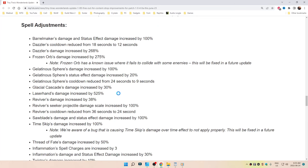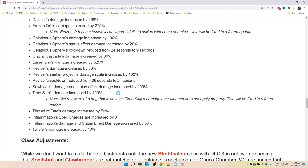Spell adjustments: Barrel Maker's damage and status effects increased by 100%. Dazzler's cooldown reduced from 18 to 12 seconds. Dazzler's damage increased by 268%. Frozen Orb's damage increased by 275%. Gelatinous Spheres' damage increased by 100%, status effect damage increased by 20%, and cooldown reduced from 24 seconds down to 9. Glacial Cascade damage increased by 30%. Laser Hands' damage increased by 525%. Reviver's damage increased by 38%, Reviver's Seeker's Projectile damage scale increased by 100%, and Reviver's cooldown reduced from 36 seconds to 24.